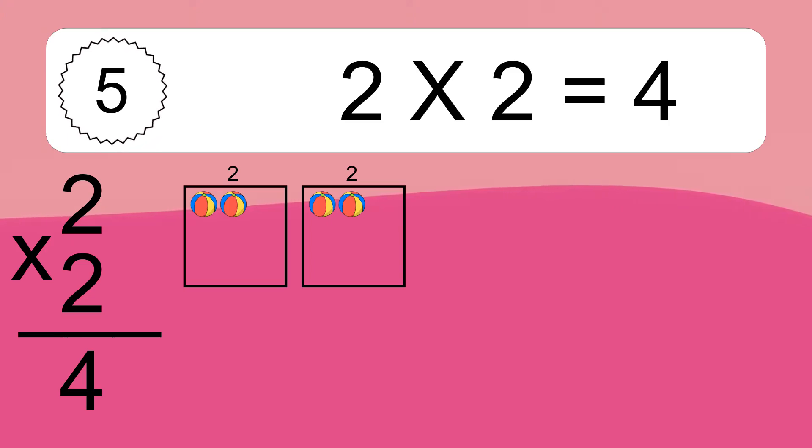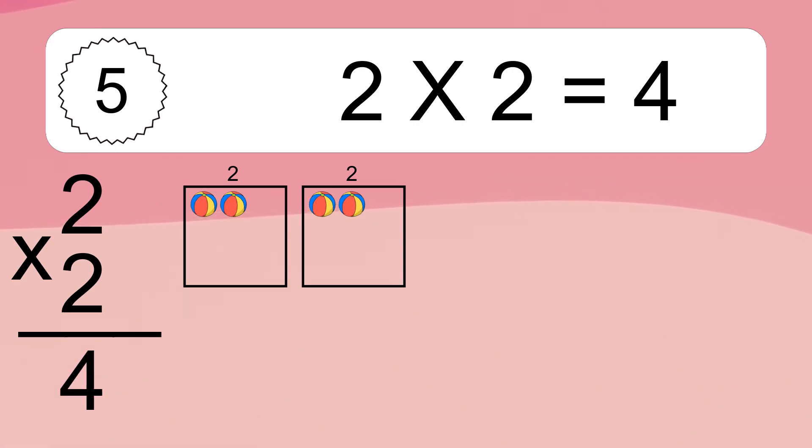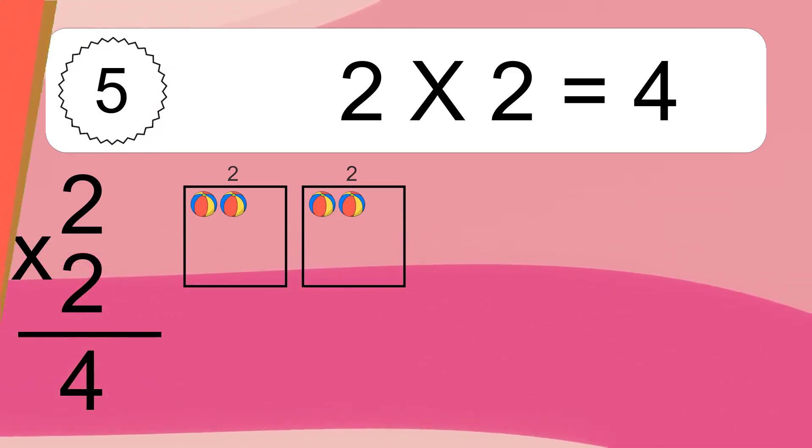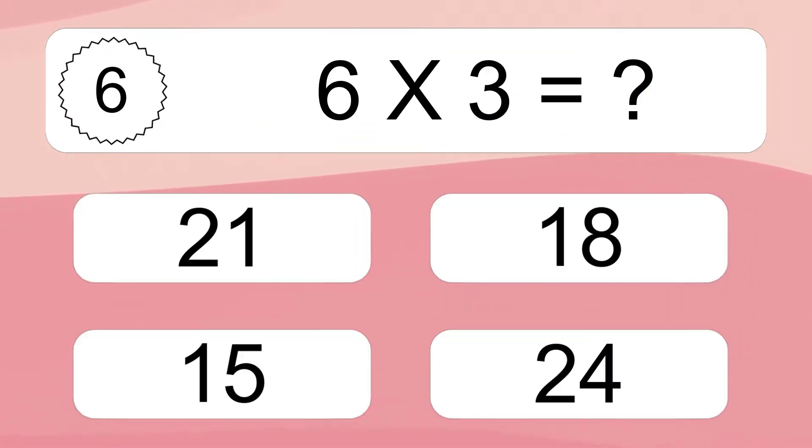2 times 2 equals what? We have 2 boxes and each box has 2 colorful balls inside. If you count all the balls in all the boxes together, you will have 2 times 2 balls. This equals 4 balls.